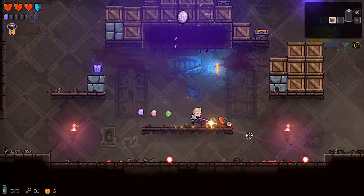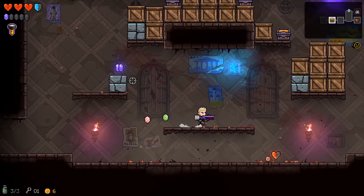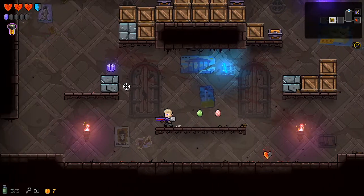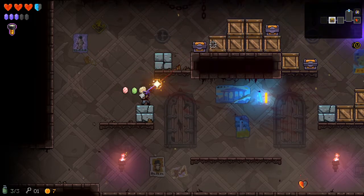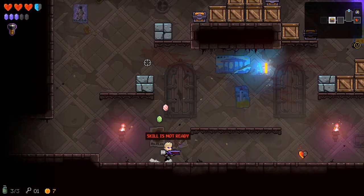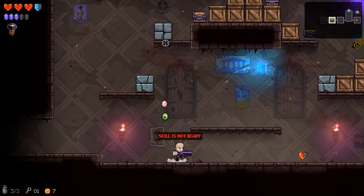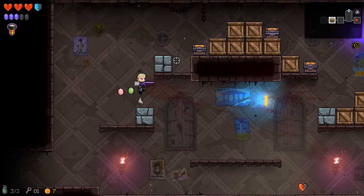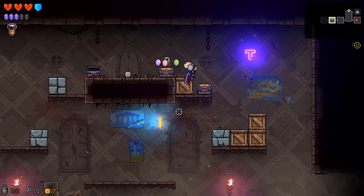It looks like the weapon is piercing. Let's see what we can do in this room. I'm going to try a couple more times to get these chests and then leave the room. If I can make this first jump I can make the second — there we go! We are real gamers, proving ourselves one phase-jump at a time.